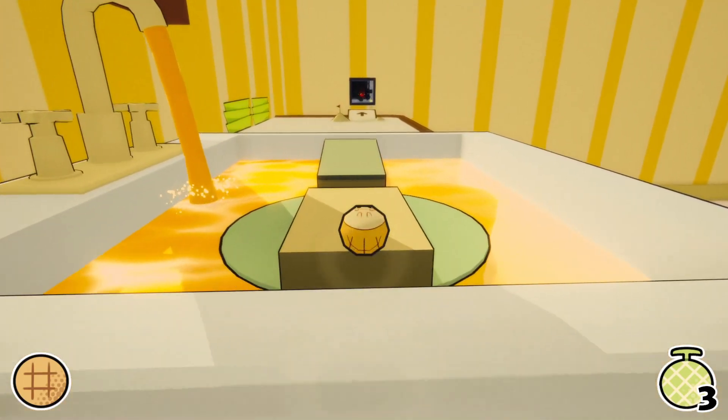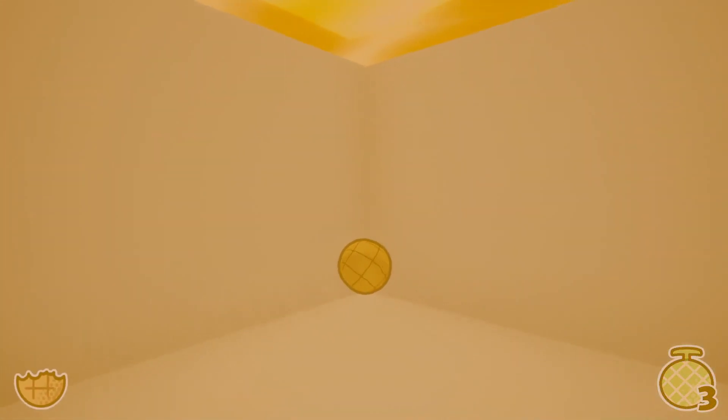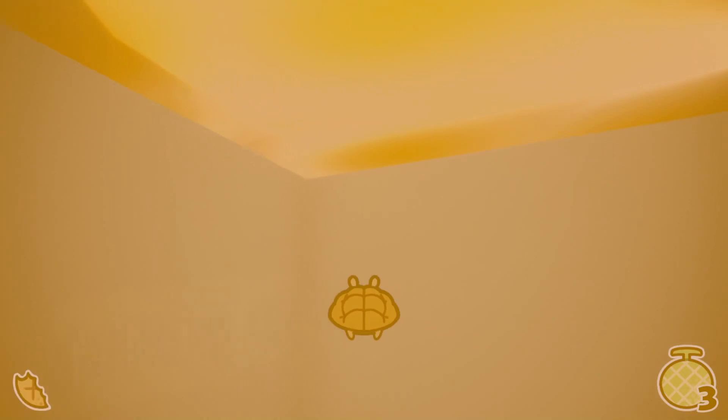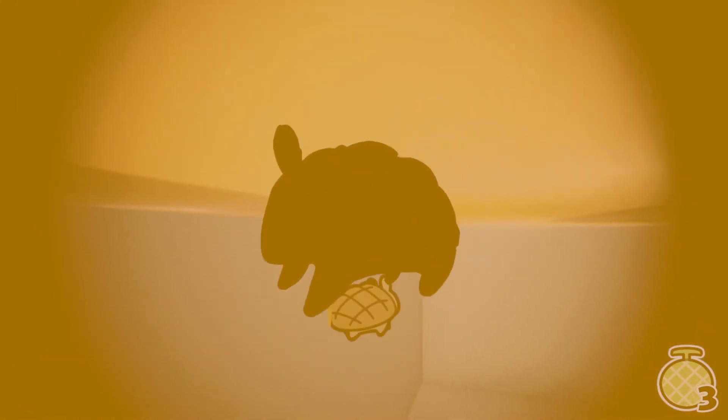The sponges in the sink are bouncy. Bounce across without falling in the honey. If you do fall, Rolio will roll around, losing health gradually until it respawns.